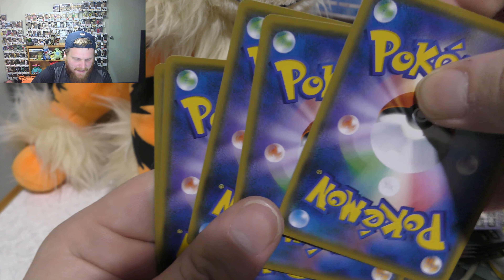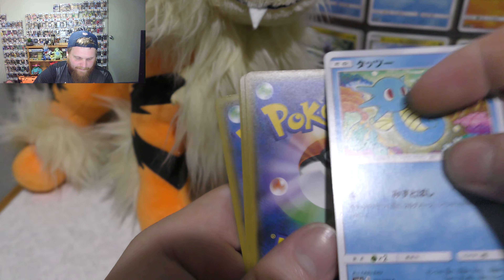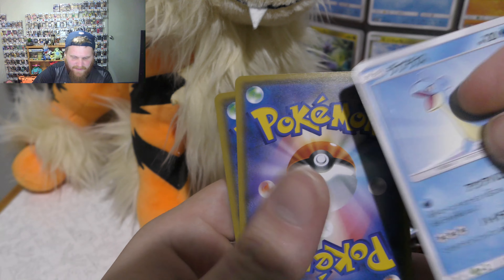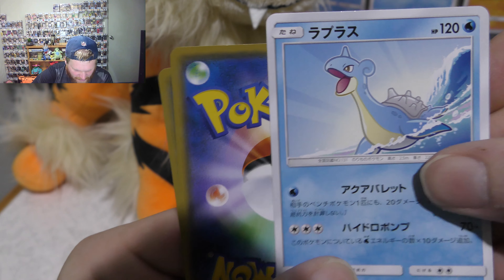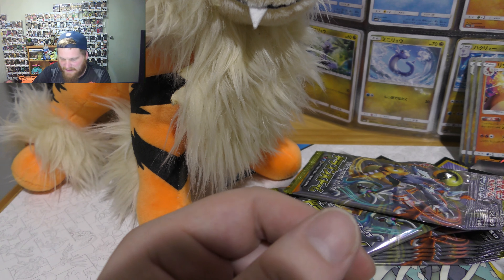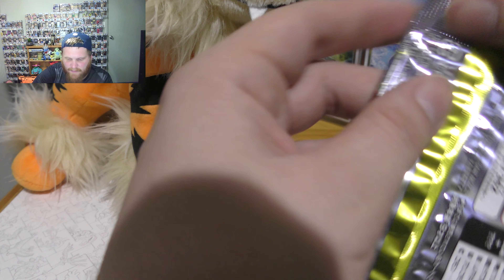Alright guys, next pack. So to the back. Alright, got a horsey, got that thing before — can't remember the name — got a Lapras surfing the waves there, got a floating device as the rare, just another Dratini, whatever his name is.